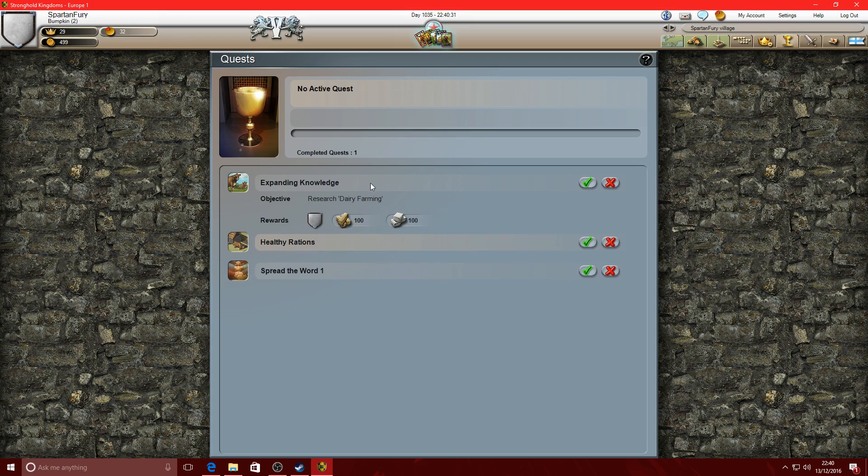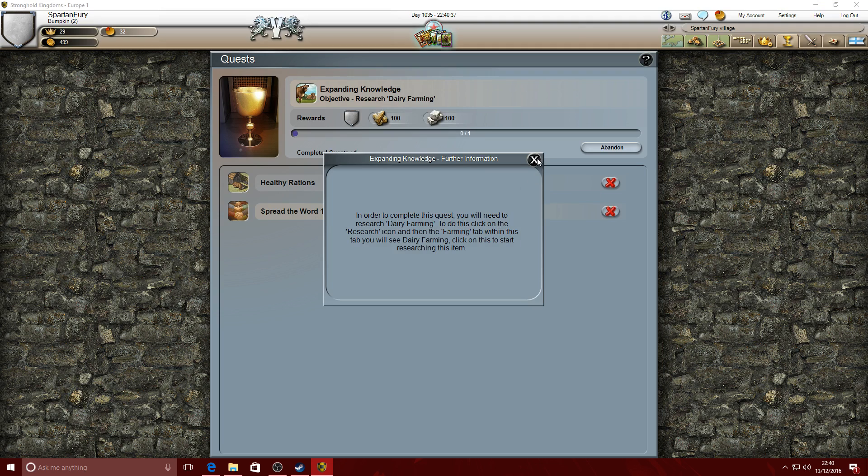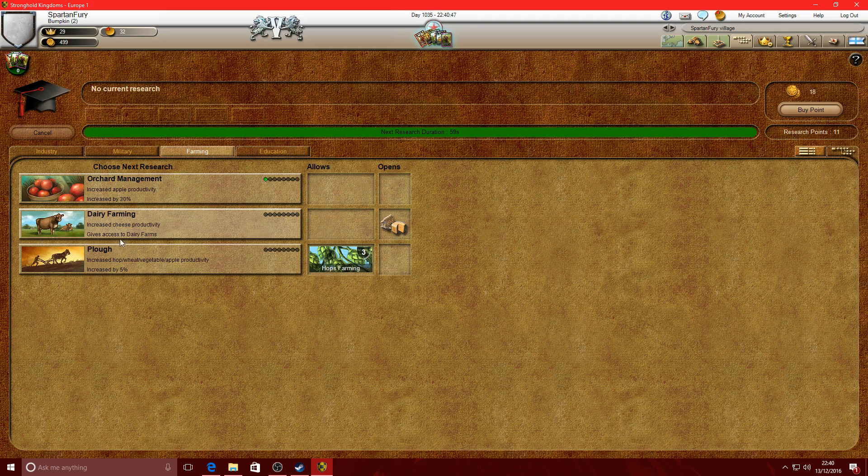Expanding knowledge - research Dairy Farming. Research icon, farming tab, research. Very fine - 58 seconds, cool. It's a long time to be waiting, isn't it.